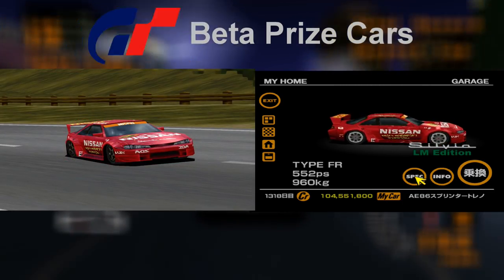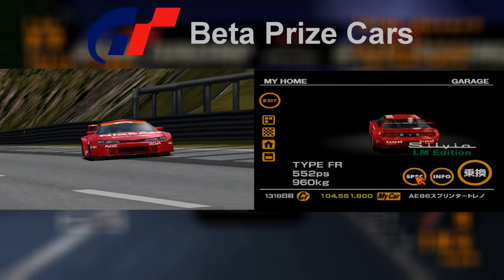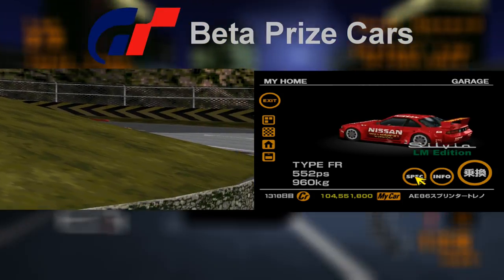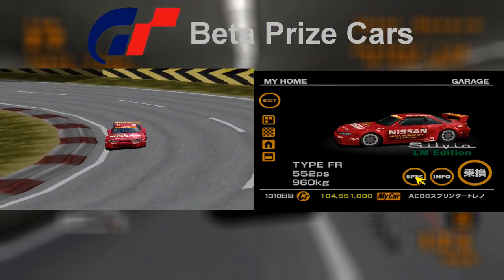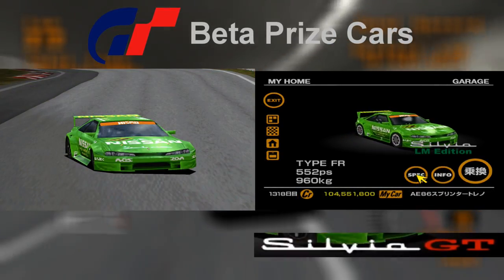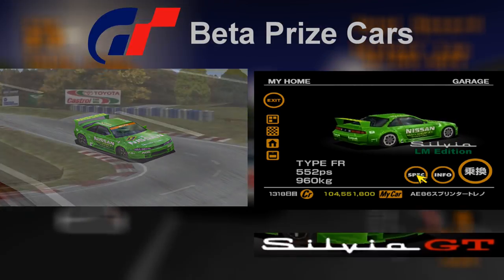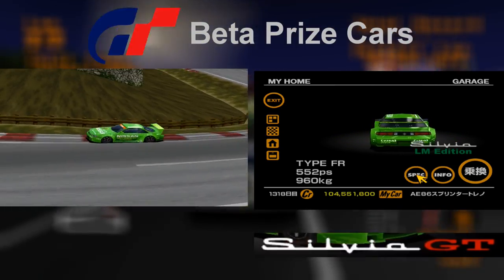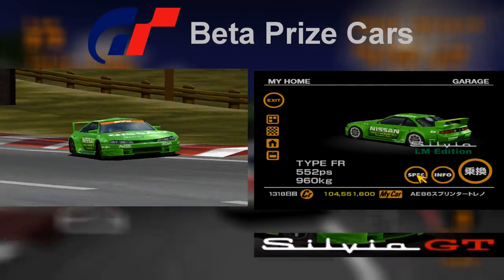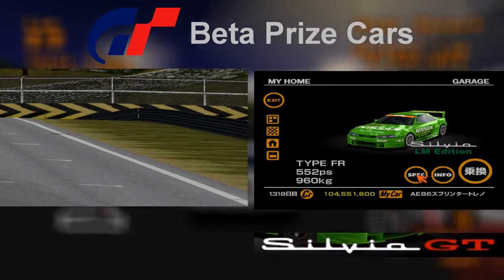The Special Stage Route 11 All Night Endurance Race 1 awards the player with the Nissan Silvia LM Edition. The Silvia was largely unchanged aside from the wheels — on the trial version they were black and were later changed to white. The green coloured model also exists in the trial version demo with the same beta wheels. The car's other notable change was its name — it was originally called the Nissan Silvia GT and was later changed to the Silvia LM Edition.